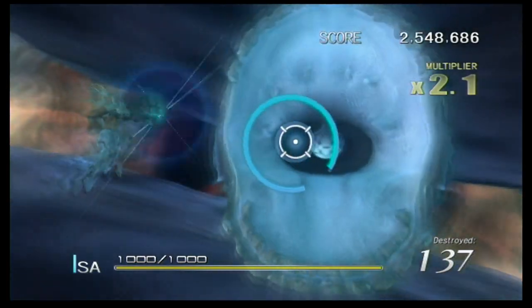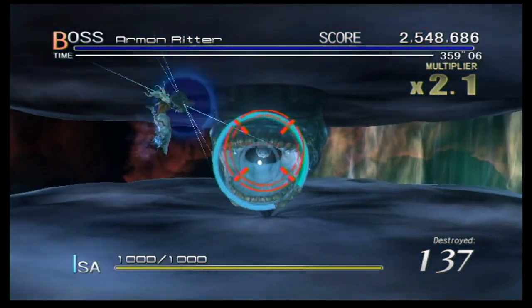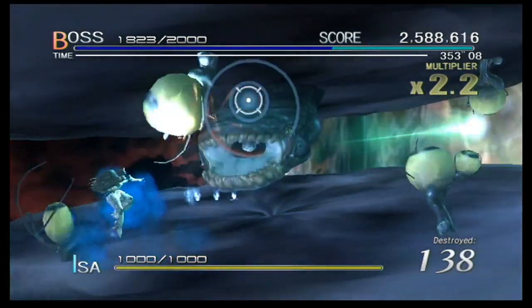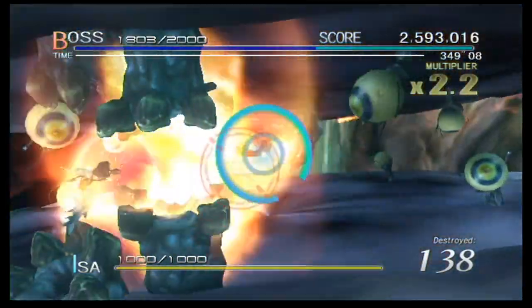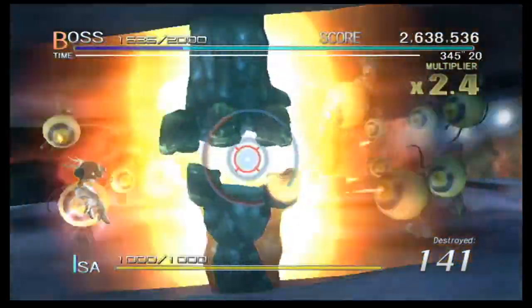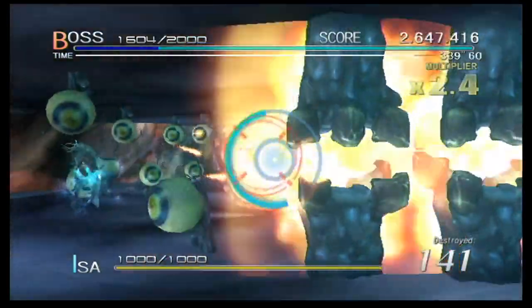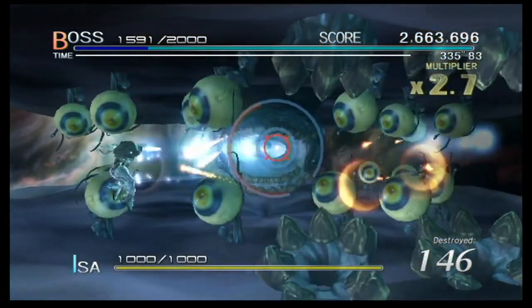Our good buddy from the Undersea Tunnel is up next — Armin Ritter. He appears to have taken the form of a prototype of the Imprisoned from Skyward Sword. But unlike the Imprisoned, Armin Ritter is actually a really good and cool boss fight, and it's completely insane! Look at all those feet — all the eyeballs. The eyeballs are firing bullets, by the way, in case you didn't notice, with all of the feet slamming together on screen.